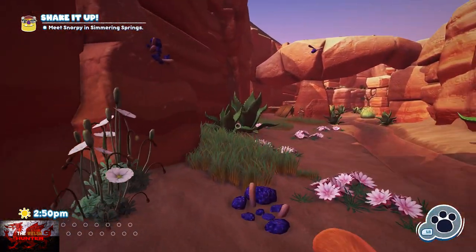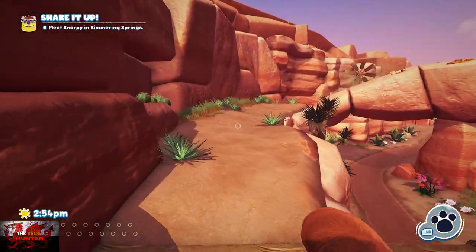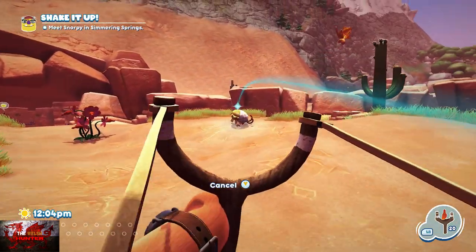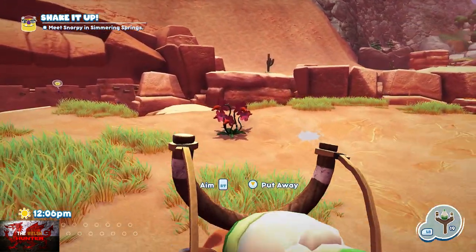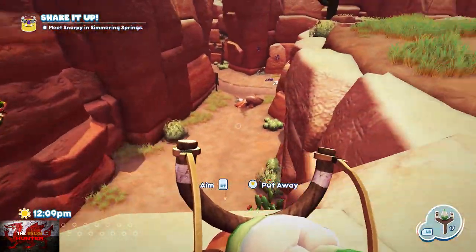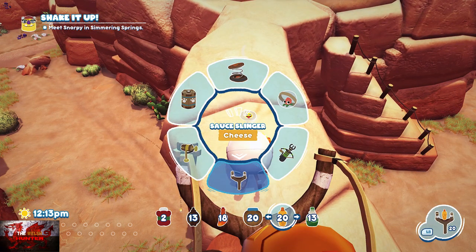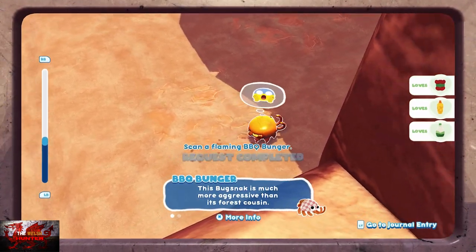Back to Scorched Gorge. Head left up here — we're going back to the Barbecue Bunger area. Put the hot sauce on the Barbecue Bunger, then get the ketchup — probably the ketchup makes it easier. We need the Barbecue Bunger to come over exactly where we are with the Scorpiano. Put the hot sauce on the Barbecue Bunger — that's going to piss off this flaming scorpion. As soon as he's on fire, make sure to take a picture.